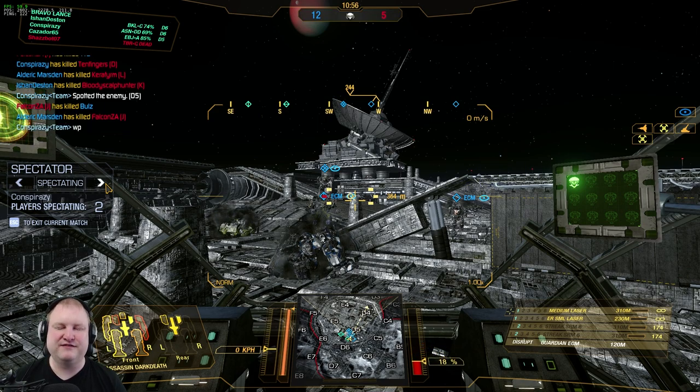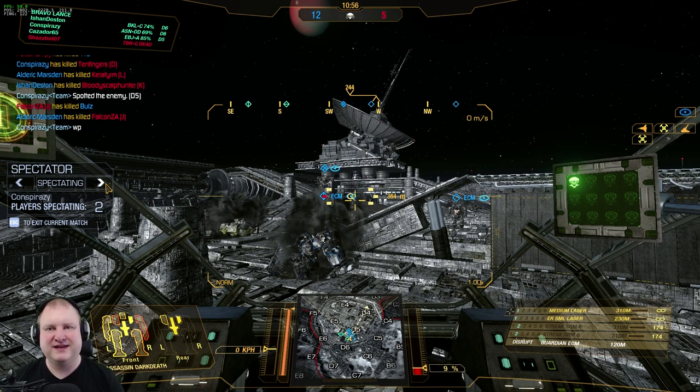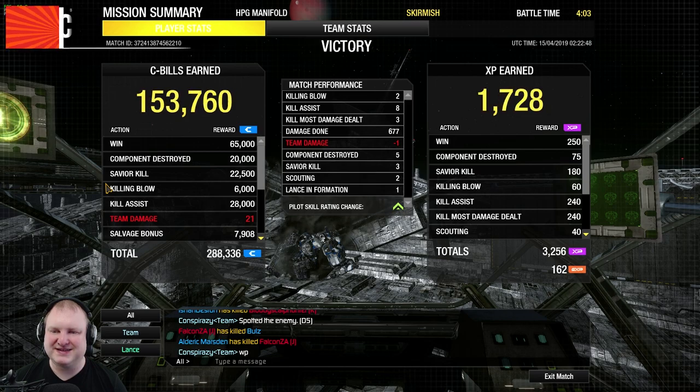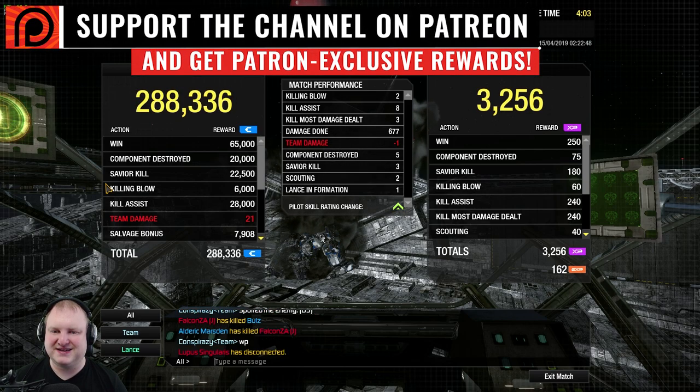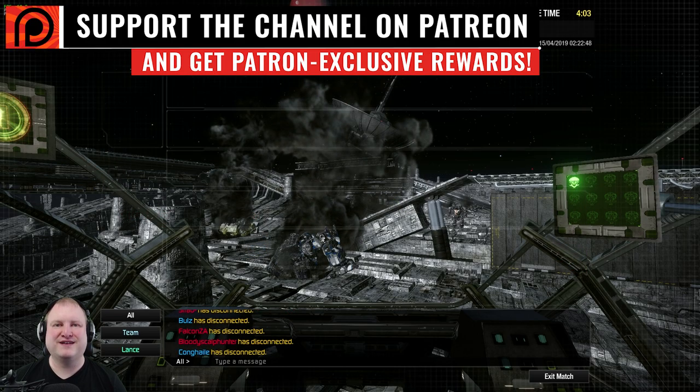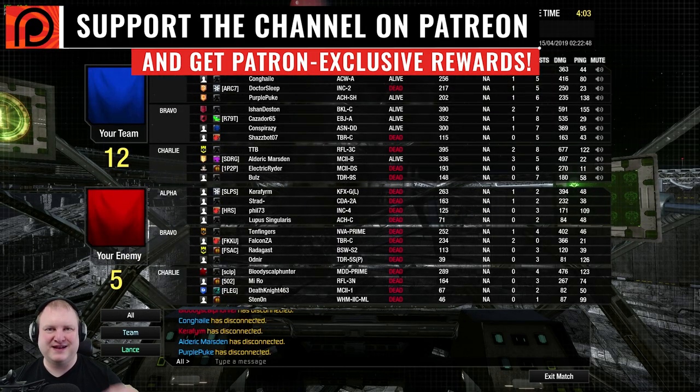Nice dark death build — SRM-6s and lasers, gotta try that. Well played, team, well played. Final score: 12 kills over 5. Guys, if you like this content, drop me a like, hit the subscribe button, and of course check out my Patreon page. 2 killing blows, 8 assists, 3 kill milestones. 677 damage done and 5 components taken out. Thanks for watching — have a great day wherever you are on this planet. TTB out.